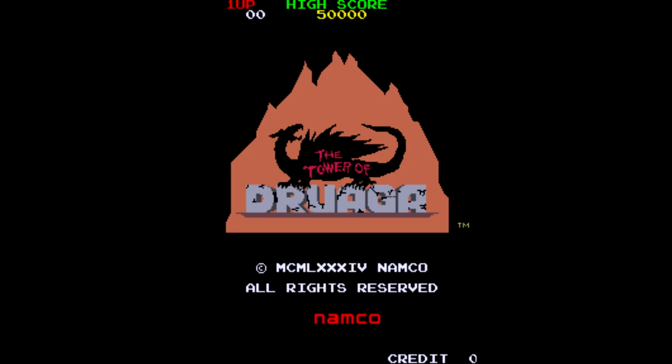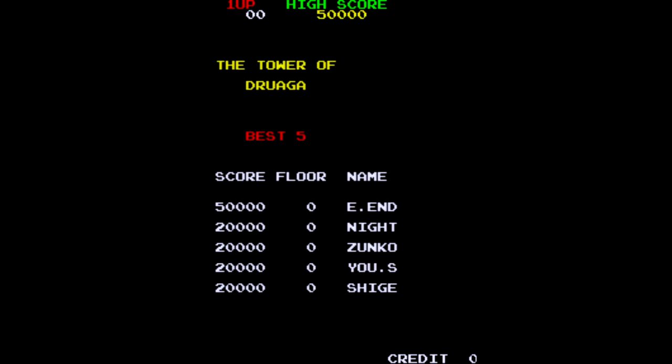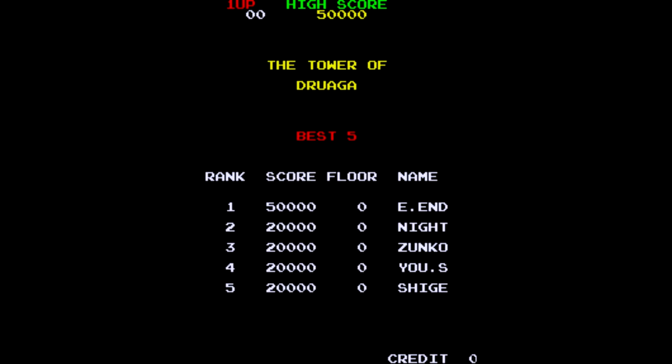And here we are in the game. This is The Tower of Druaga, as you can see, released in 1984 by Namco. We do have a list here of the high scores. I think that I can break 20,000, but I don't think I'll be able to get to 50,000. I've been doing a little bit of practicing on this one.